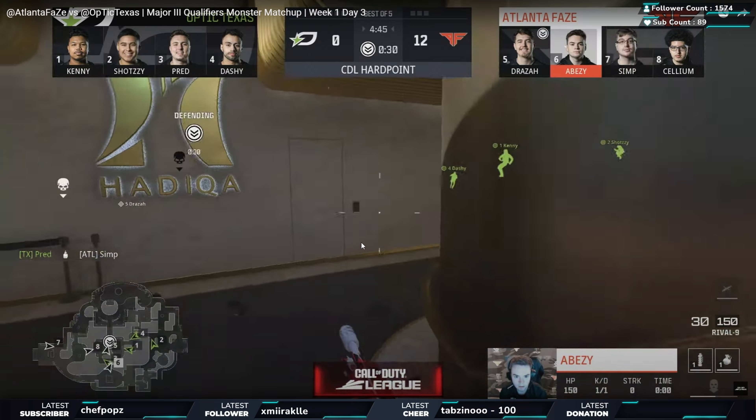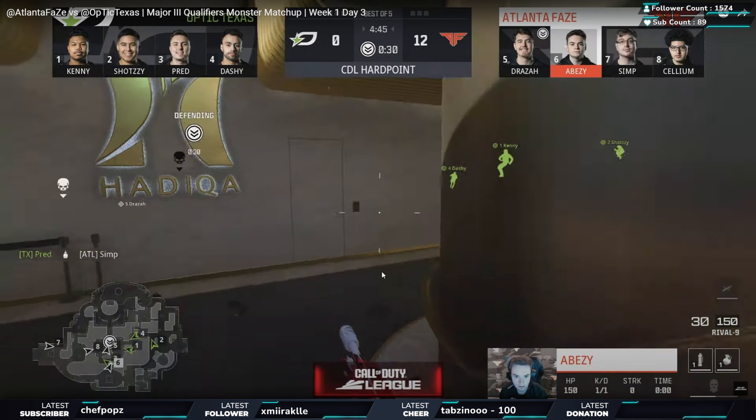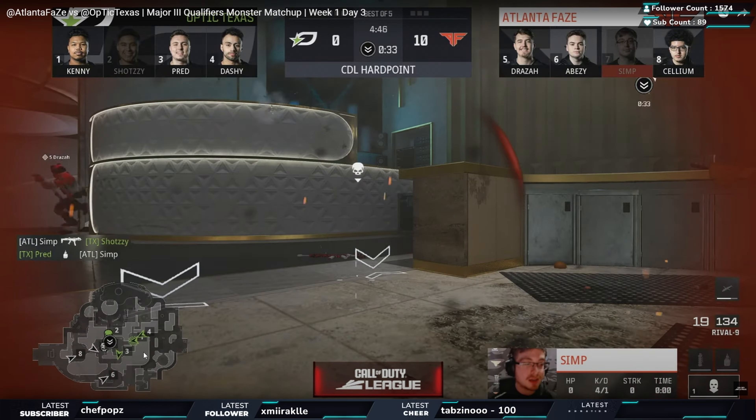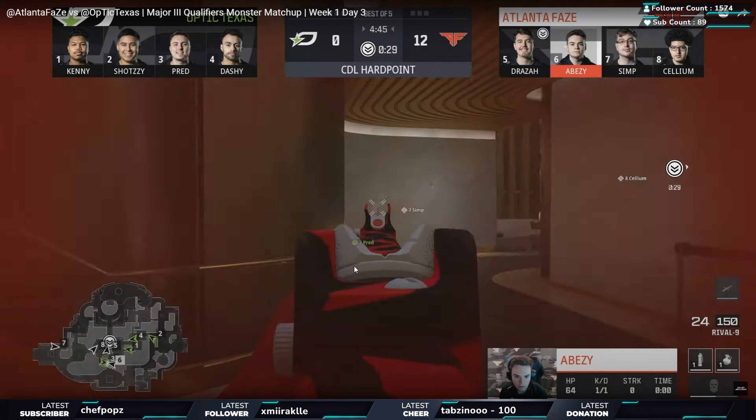Going through the plays again - you see number six doing what I spoke about, making that play on the right hand side. There's a decision to be made whether to cut through middle. With 30 seconds left you still want to help your team. Abisi is going to watch the right side, goes through, cuts in, sees Pred sliding across, takes out one with good shots, uses his equipment straight away.